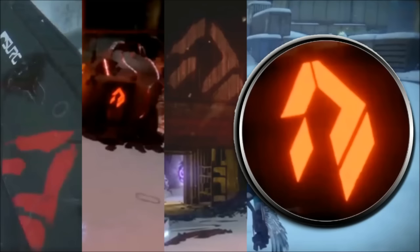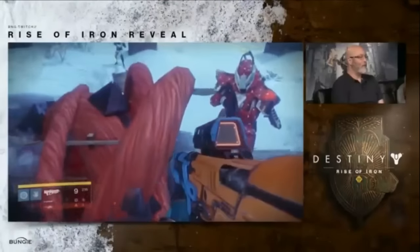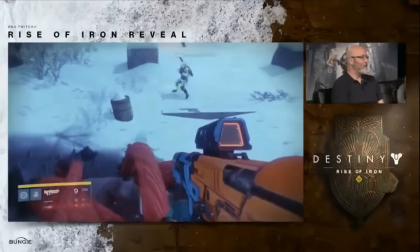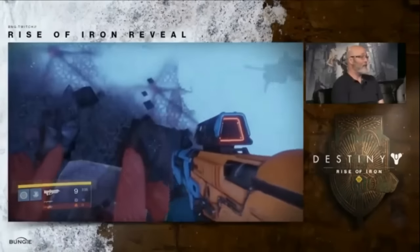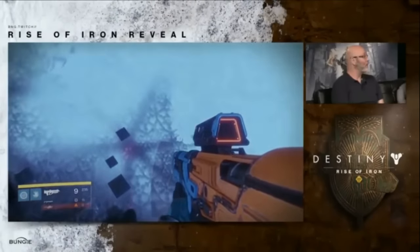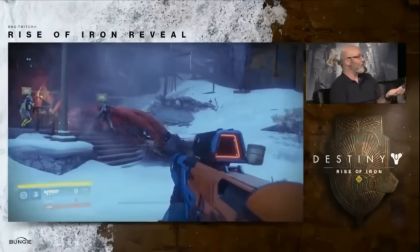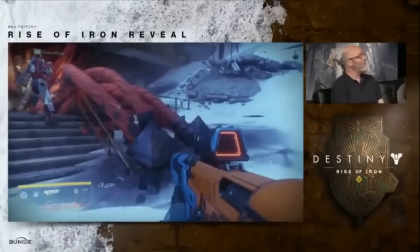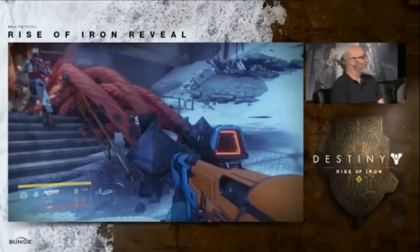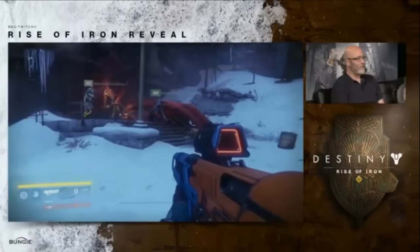Seriously, the safest thing to say is it's everywhere — all over the place. Everyone and everything is going to have this logo on them. Many think that the new patrol will incorporate exploration on the new Cosmodrome, finding all of the new Siva outbreaks to supply information to the scouting missions for the Vanguard. But we don't really know this for certain, so we'll have to wait until the DLC drops. What we do know is the Siva logo itself is very important to the entire DLC, found on everyone and everything we're going to have our hands on.